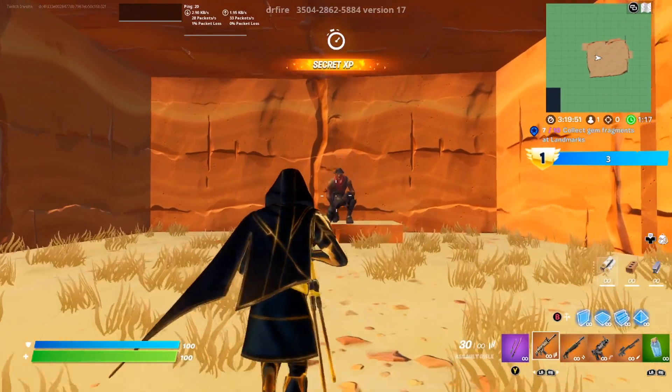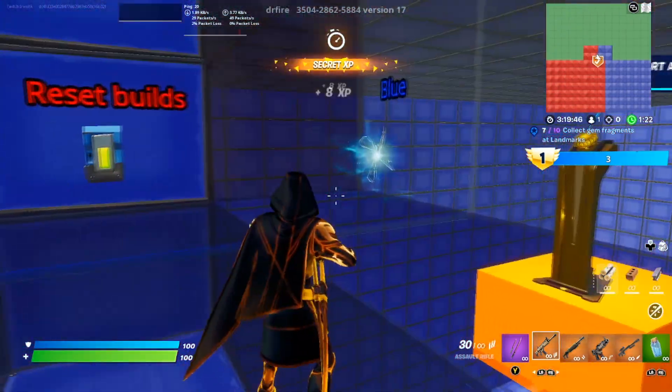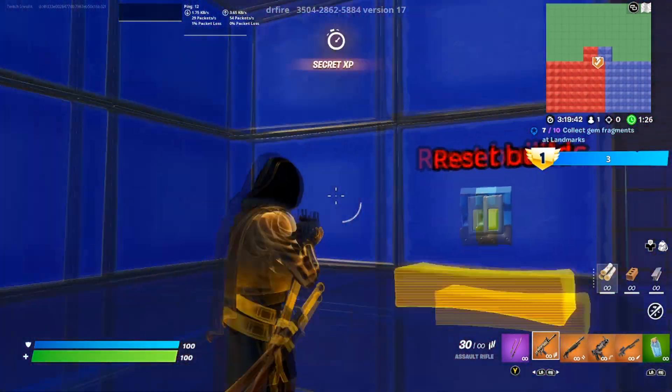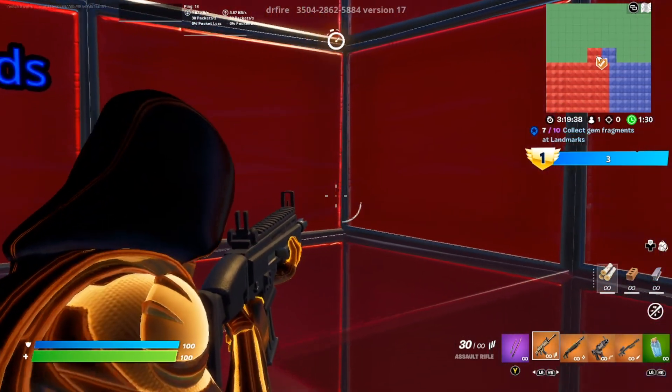You want to just emote here and it's going to bring you into this area. Go over here and activate that — that's going to give you even more XP. Then from here, not this side that we were on, you want to look right at the reset builds area that's in blue, go to this corner, and jump.